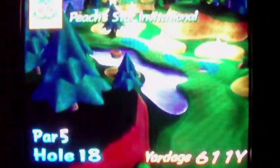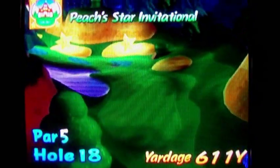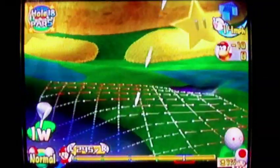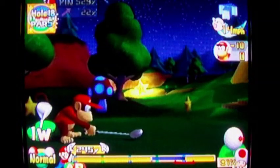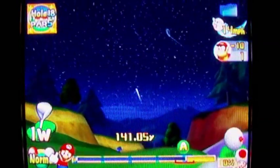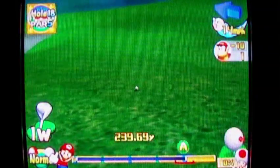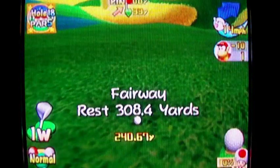Next hole. What do we have? A 611-yard par 5. You aren't the winner just yet — well, I haven't won just yet, but I might as well have. Have you seen that scoreboard? I'm way ahead of the competition. And I hope I didn't hit in the bunker there. But even if I quadruple bogey this hole, I'm still not going to lose.